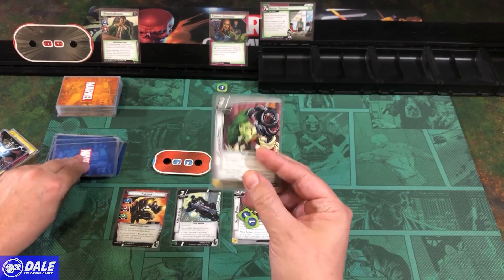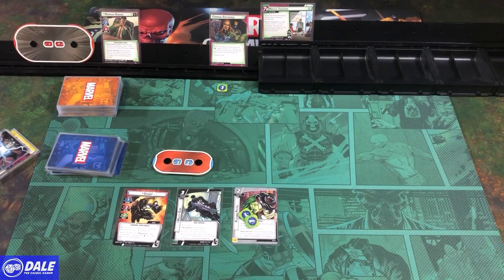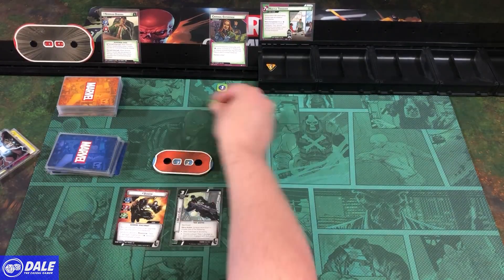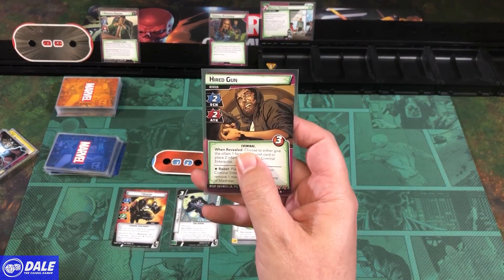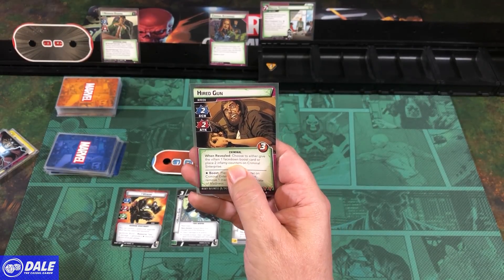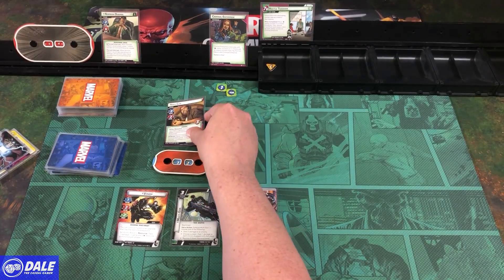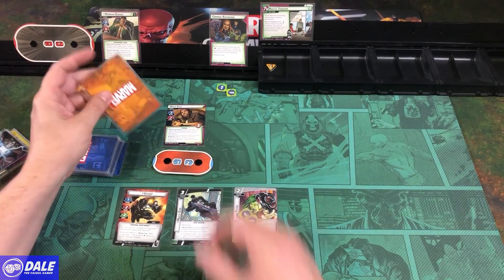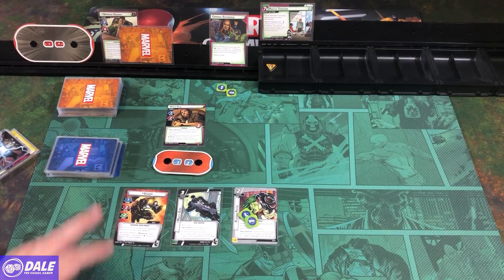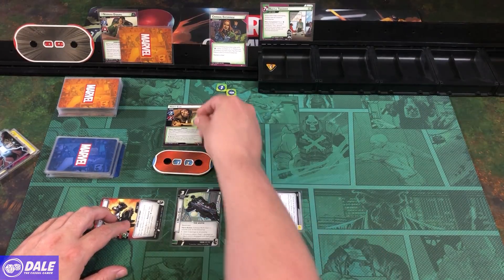We keep the Pistol. Cards kept: Power of Justice, Jack Flag, a Scare Tactic, and more Power. We get a threat, he goes to attack which means he puts a token on Criminal Enterprise. We get an encounter card: Hired Gun — scheme 2, attack 2, 3 health. When Revealed, choose to either give the villain a face-down boost card or place 2 Infamy Counters on Criminal Enterprise. We give him a face-down boost card, then attack for 2 and put another damage on him.